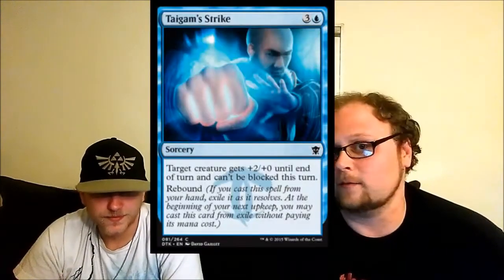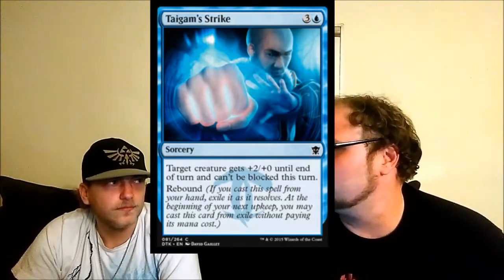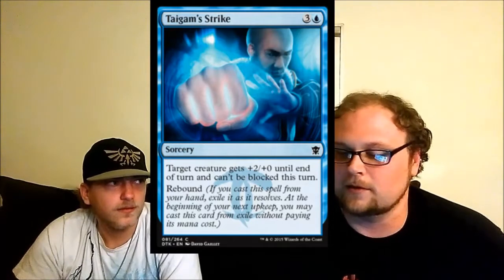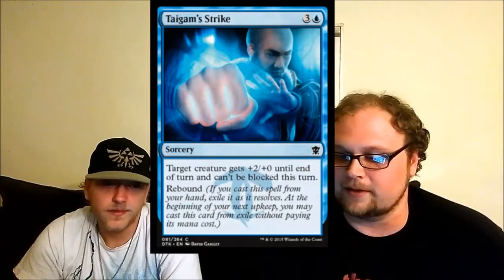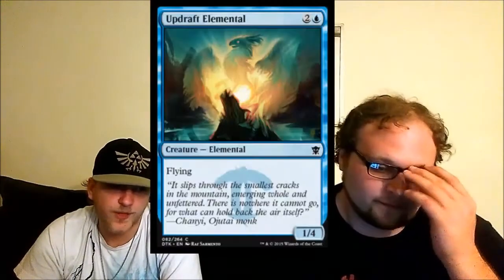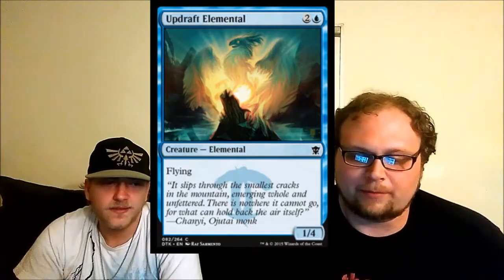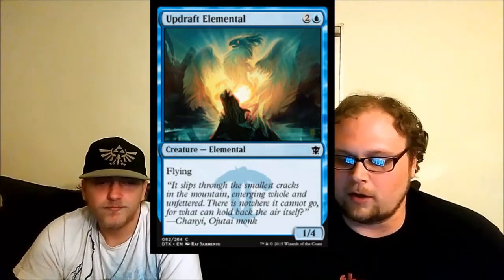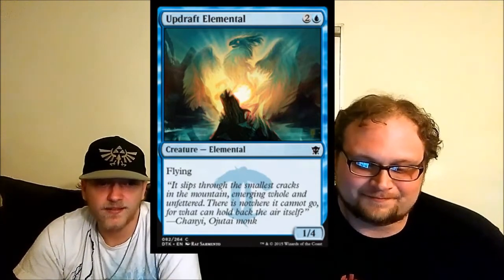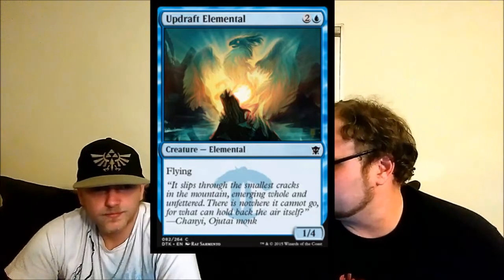Taigam Strike is a fine limited card. When everything is four, five, or six power, giving something unblockable is good. Flying isn't as big a deal in this set because so many things fly, so straight-up unblockability is the purest form of evasion. Updraft Elemental is a three-mana one-four flyer — three mana for a one-four flyer is fine in limited. I'll play one copy. It's not a wall — you can swing with it if you want. Like it for what it's worth.